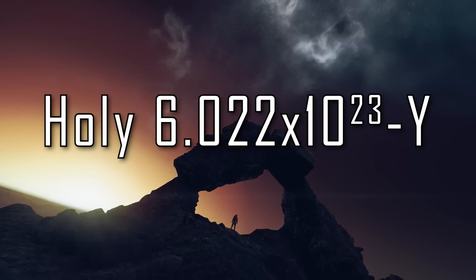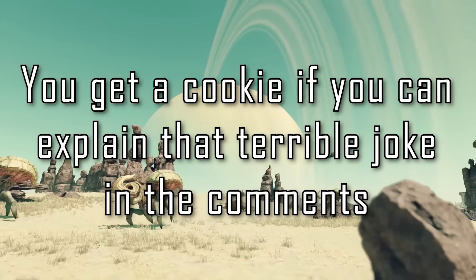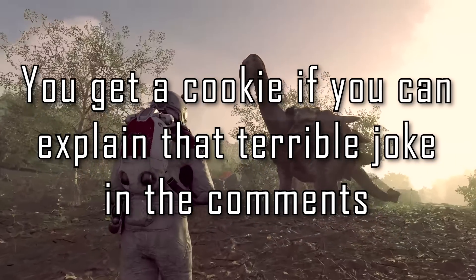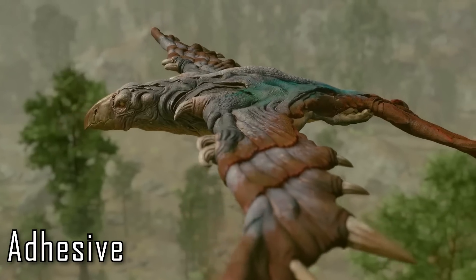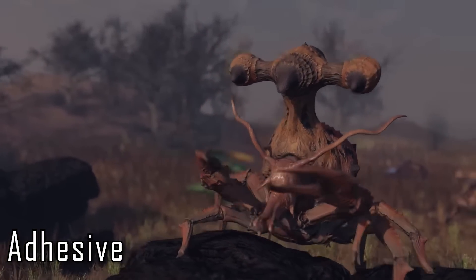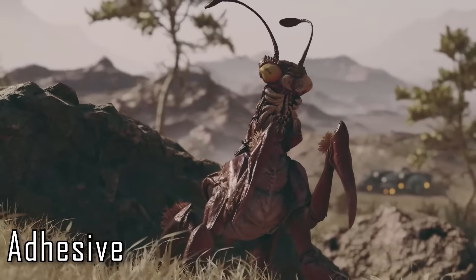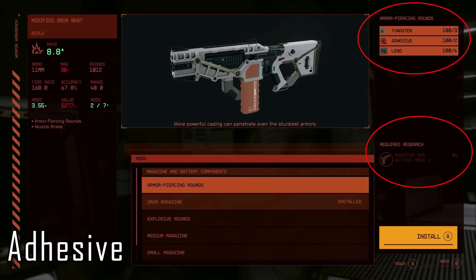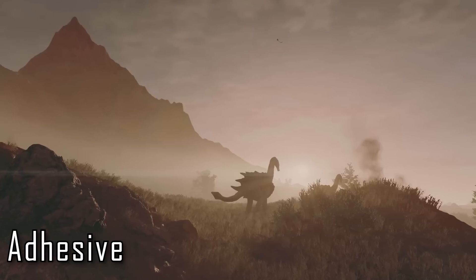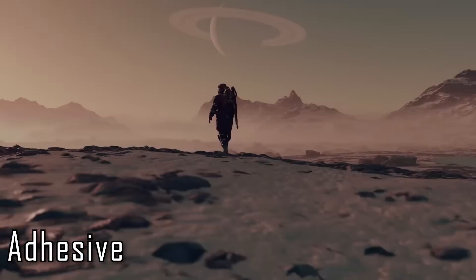Holy moly, that was a lot. We've now covered all known molecular resources, but we've still got some other resources to cover. First we've got adhesive — a substance used for sticking objects together, glues being a primary example. We've seen a few cases of adhesive being used in the creation of armor-piercing rounds and explosive rounds in the crafting example so far. We don't have a source on how to produce adhesive, but if my C6HN prediction pans out, then that would be a very strong candidate. It's highly likely there will be some flora or fauna we can harvest it from as well.